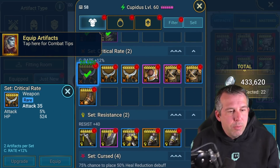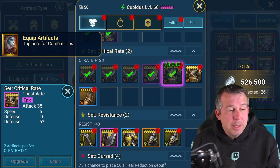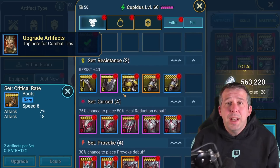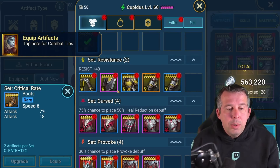Crit rate set - I'm looking at epic or above, and it would have to have crit damage, probably speed, with the right main stat for me to even consider it. Resistance gear is a little bit niche but it's actually something I would look for - I don't have good resistance gear in other sets.